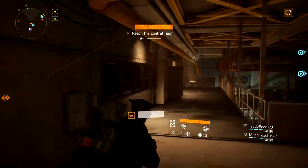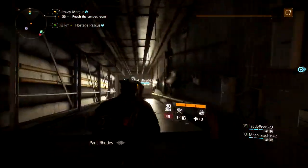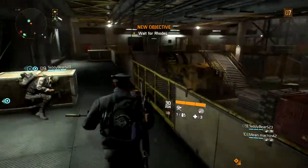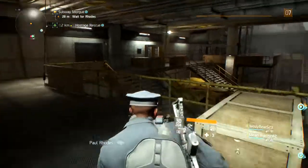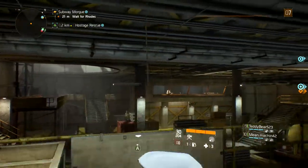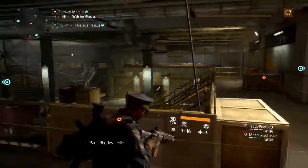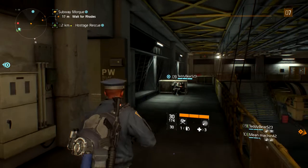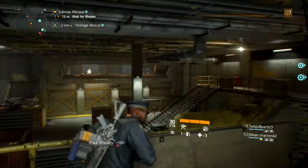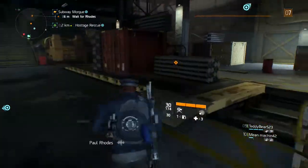Activate power relay. There we go. Hope you can see in the dark, because I need you in the control room to wrap this thing up. Sooner we get out of this crypt the better.